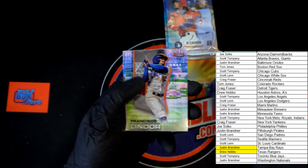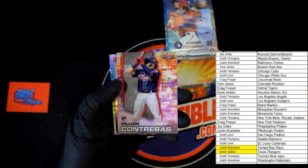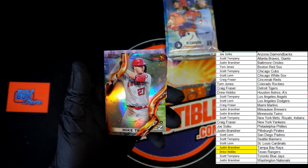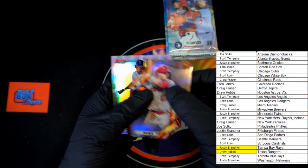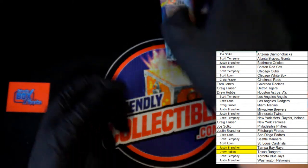Lindor to start it off, Posey, Contreras rookie. Oh there you go - Mike Trout! Always good to get Mike Trout. And Rodriguez - last card in that pack.